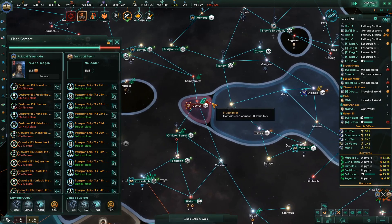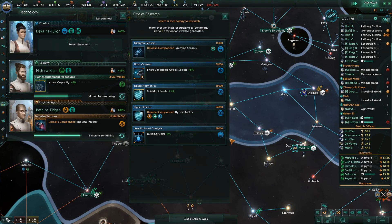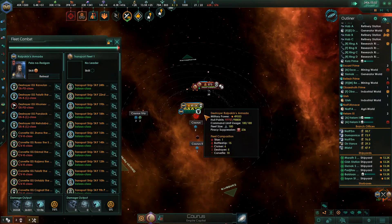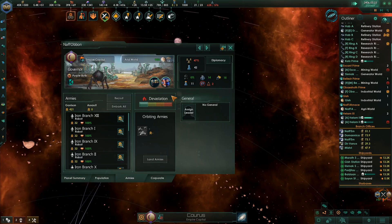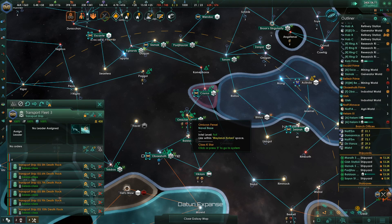Research actualized — you guys are doing good. Let's see what this is — Neutron Launchers. What else is cheap? Research actualized. Upscaling complete. How many armies I got? 421. I've got so many guys there.